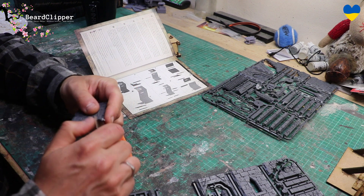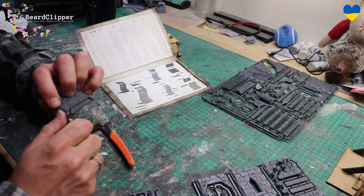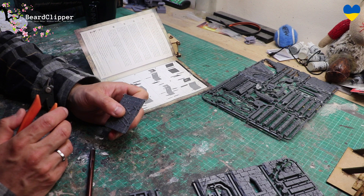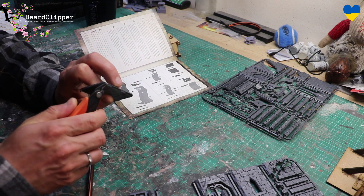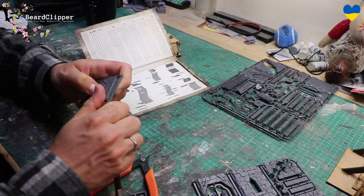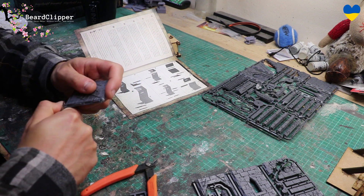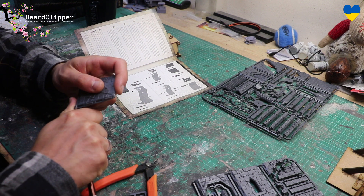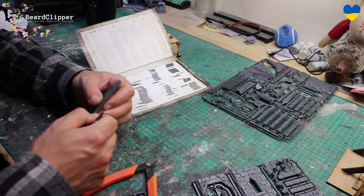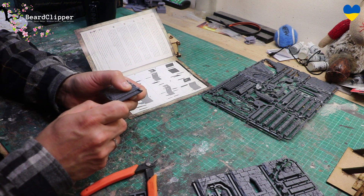I've snipped A1 off and now I'm going to use the hobby knife to remove the bits that didn't snip off very well. I just do that carefully, holding it very close to the blade to help me get control. Try not to damage it — I have a little bit there. You can also do it away from you if you're worried about cutting yourself, but I've always found that to be a little bit more difficult and less controlled. I like to go towards myself — I find I have a little bit more control with a smaller movement. I'll get these cleaned up, put them to one side, then find parts A2, A14, and A5, get them snipped and cleaned.